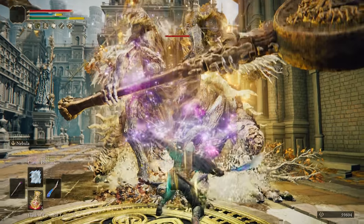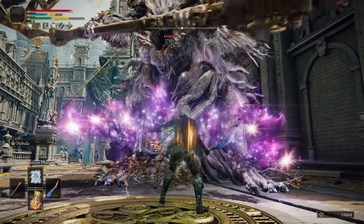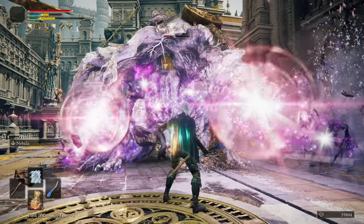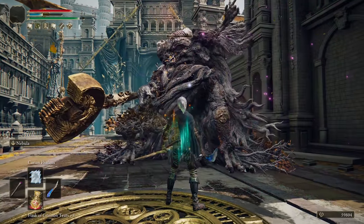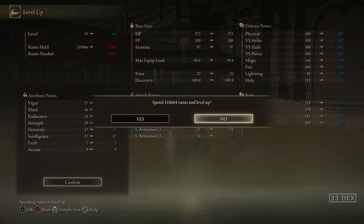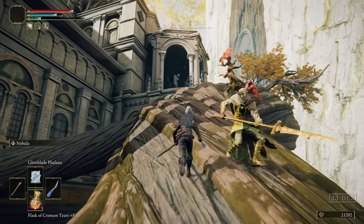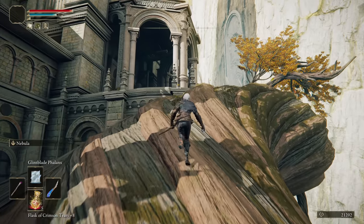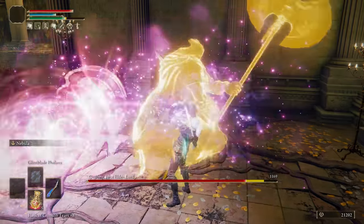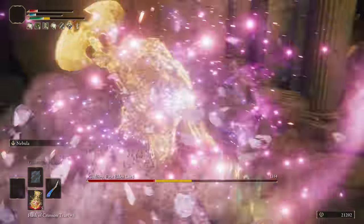Into Leyndell to bully the Tree Abductor — very deliberately ducking his swipe with that casting animation. Very deliberately, totally meant to do it. Now for Godfrey. While R1s are the sensible approach, I wanted to break his stance for a riposte. And yeah, Nebula being Nebula again meant that he was pretty much dead by the time his stance broke.